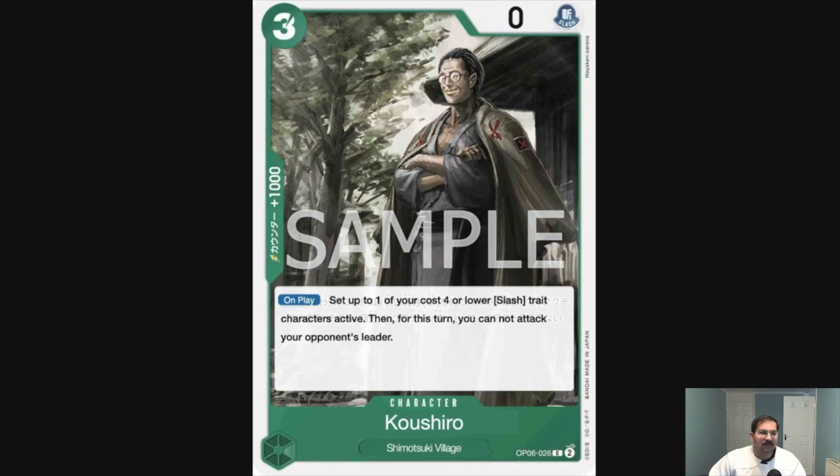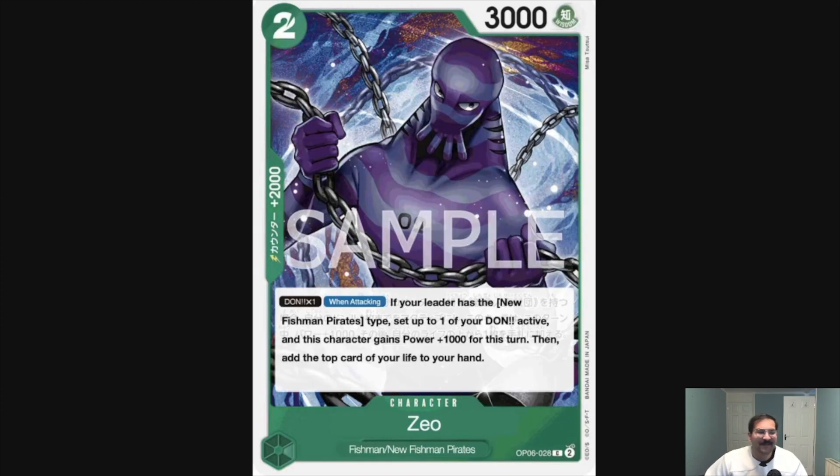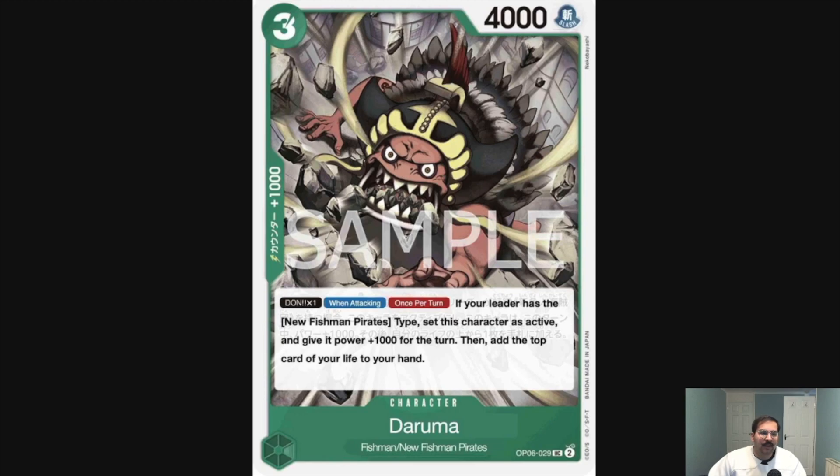Then we've got Kami, a top-four searcher for Fishman or Merfolk. Then we've got Zeo — a two-cost, three-power, two-thousand counter Fishman. Don one when attacking: if your leader has the New Fishman Pirates type, set one of your Don as active and this character gains plus one-thousand for the turn, making it a five-thousand attacker that untaps your Don. It's a pretty decent two-thousand counter, but realistically you'll mostly use this as a searchable two-thousand counter.